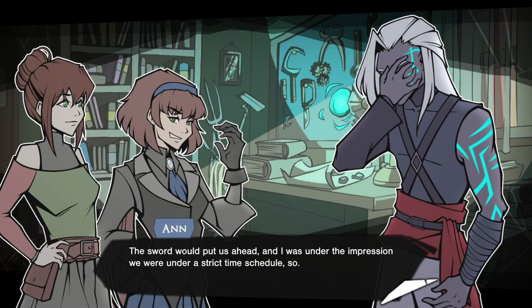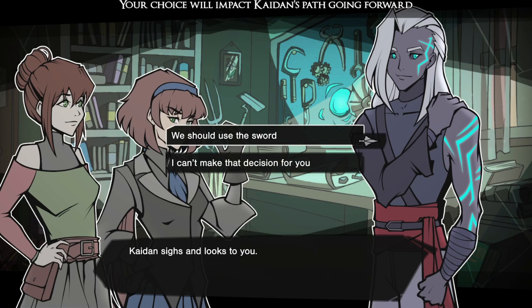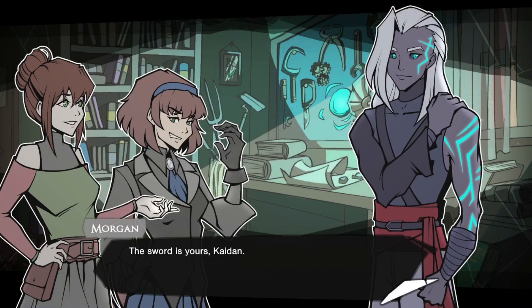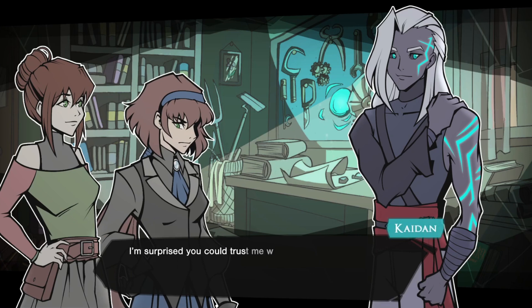You're going to destroy it? Absolutely not. No way. I told you you weren't going to like it. We could just use more demon spirits instead of relying on the sword. We'd have to capture those demons and make sure our alchemist isn't killed in the process. Caden looks away in silence. The sword would put us ahead, and I was under the impression we were under a strict time schedule. What do you think? Caden sighs and looks to you. I feel like I can't make that decision for him.